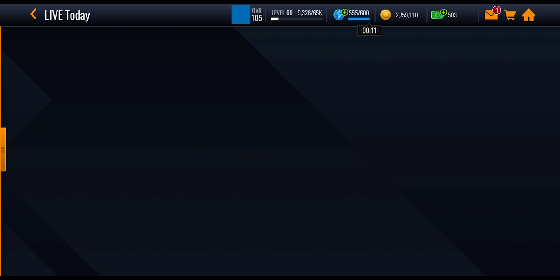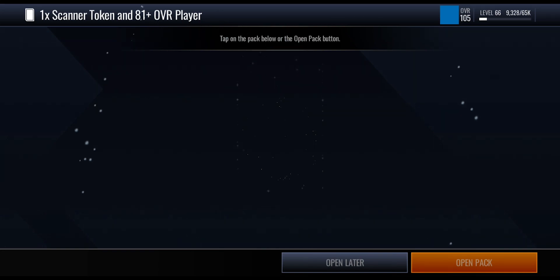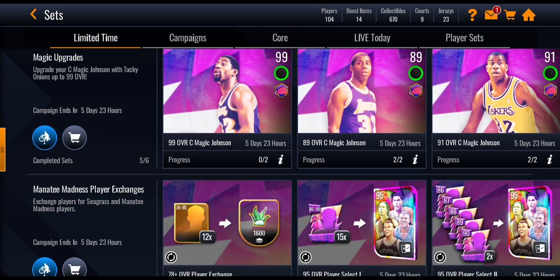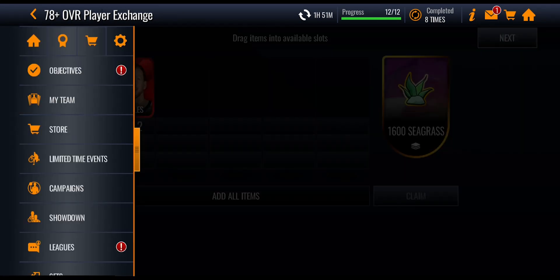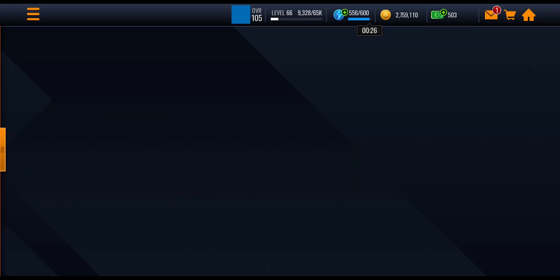The main thing with this promo — especially if you're playing the Manatee Madness promo — is the player reward, because you can use it in one of those sets to get 1,600 Seagrass points. That's what I think is the main thing about this promo. Yes, you can get the players from monthly master packs or the store, but it costs quite a few coins. Hopefully these cards can be put into that set, saving you coins and monthly master emblems.